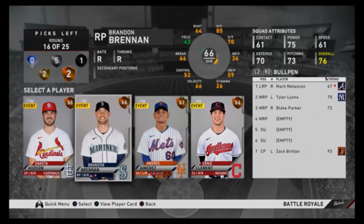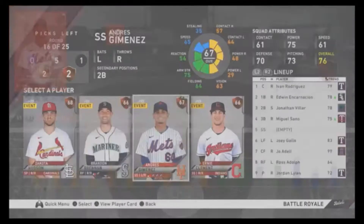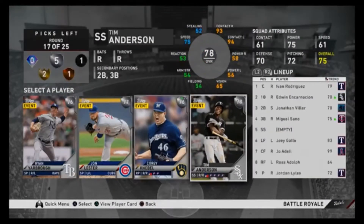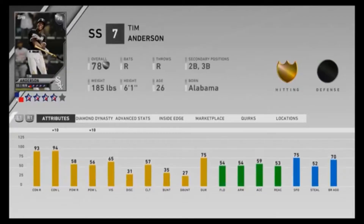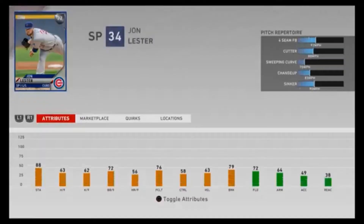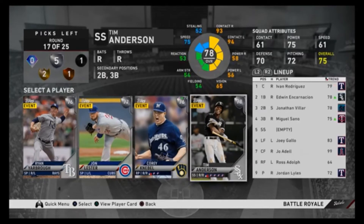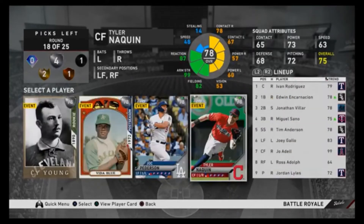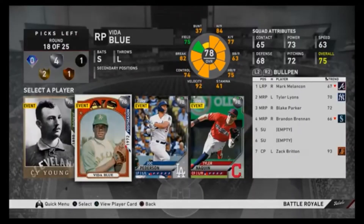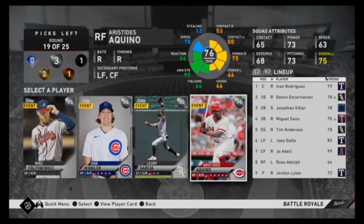Now on to my second tip, which revolves around the hitting portion of your team and what you should look for when you're drafting. Now whether most of us like to admit it or not, there is a fair bit of luck obviously involved in the outcomes of Battle Royale games, because there are only three innings and anything can happen — somebody can win because of a blooper that falls through and scores a run, or an error happens. But with that in mind, it's always good insurance to have these two stats for your offense: power and speed.